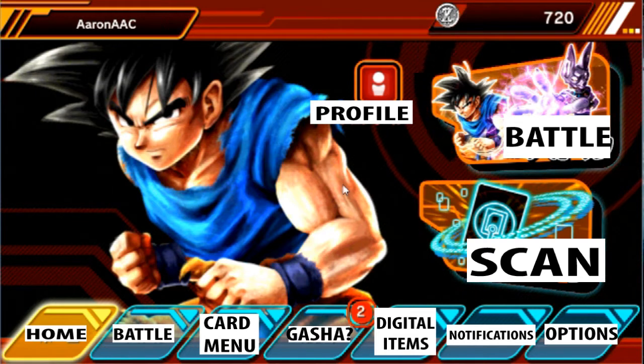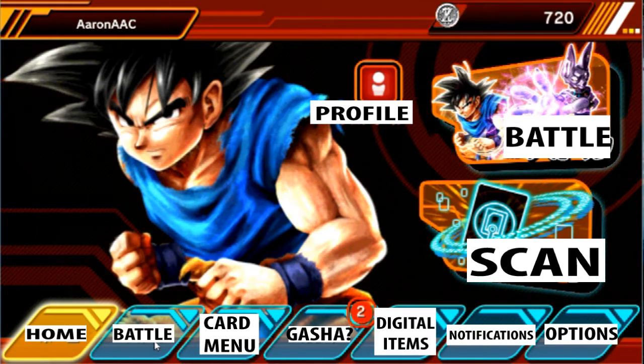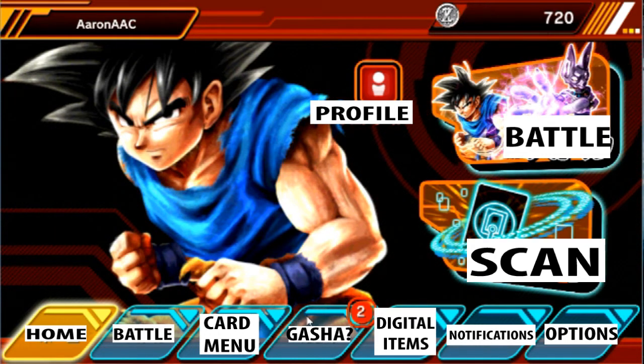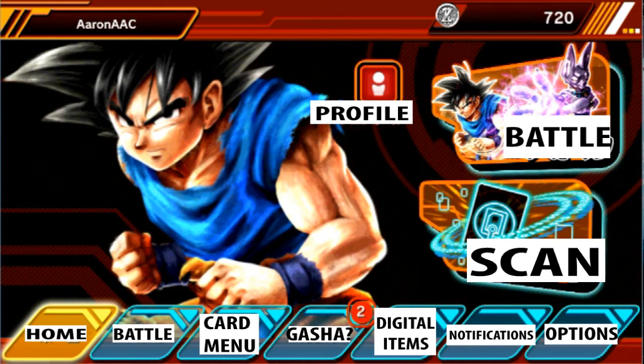To get started, we'll start off right here. We have the home, we have battle, we have card menu, we have geisha — which was a weird translation for me. I think it just means card because this is where you can actually just buy cards with your Zenny. They're random, of course. This right here is digital items, notifications, options. And over here we have the profile, we have battle, and we have scan.